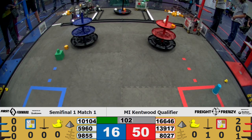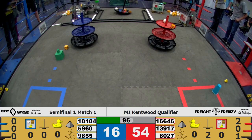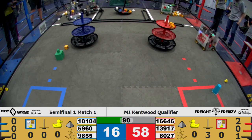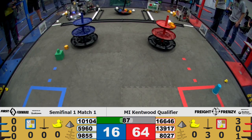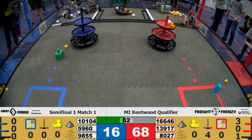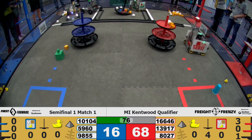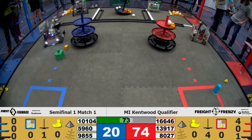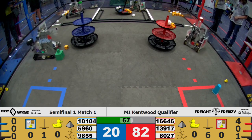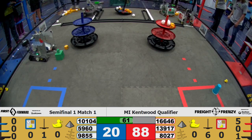13917 drops off another. And 16646 drops off another for the shared alliance hub. Blue drops off another almost. 5960 going to pick up from the warehouse as well as 10104. Both Zubatix teams are in the warehouse right now. Zubatix with four on the red alliance side of the shared shipping hub and four on the red alliance shipping hub. 13917 goes to drop another one off and they make it. 5960 going to drop off another maybe. 10104 delivers another to the red side. 11646 drops off one for the red side. 10104 on to the blue side.